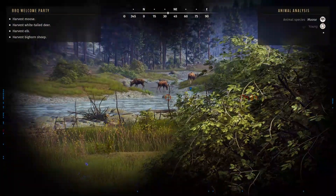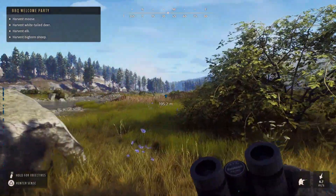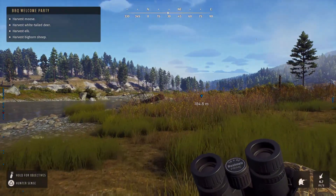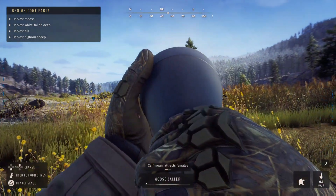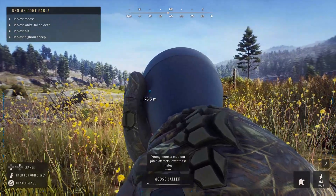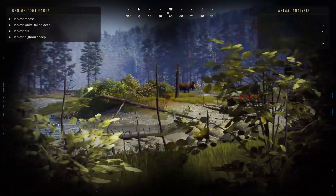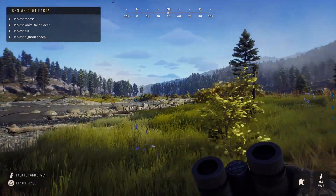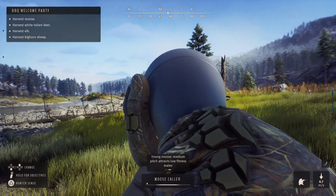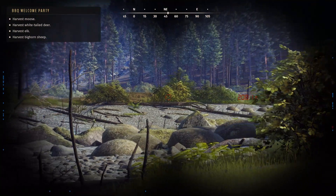I've made my way over to the swamplands area, and I'm going to take a shot on one of these moose for the barbecue mission. I'm thinking of taking a female, because the male in this group is only a one-star, so it's not really worth taking in case it becomes good. We can actually use the low fitness caller, and if it comes into the call, we will take it out. But it doesn't seem like it's coming into the call.